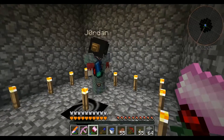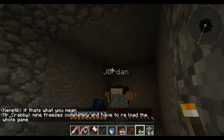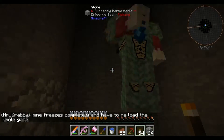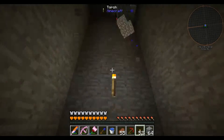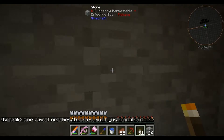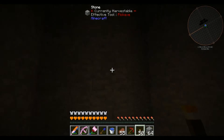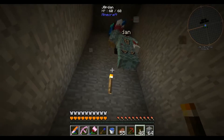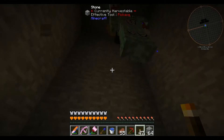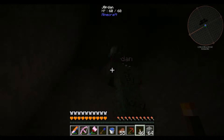We're in Extreme Hills at Y equals 152. We need to find a way out first, then torch up from there. I'll torch up the path as we go. The only thing is I don't know how high the Extreme Hills goes. You get bedrock trees here — they're actually just bedrock so you can't break them, but it's just ridiculous.